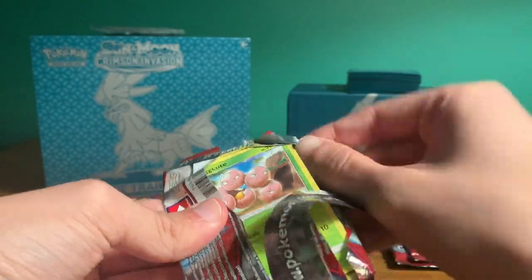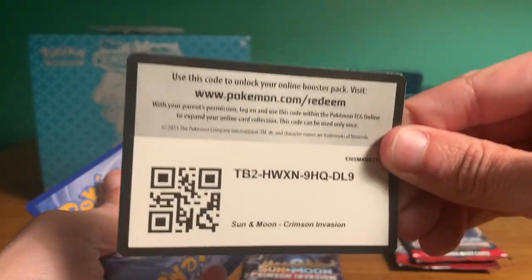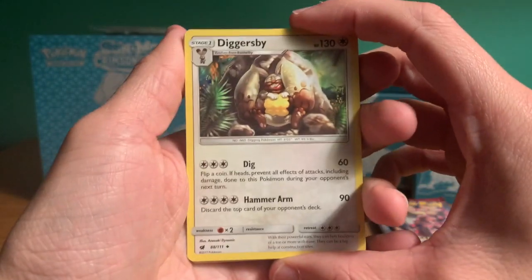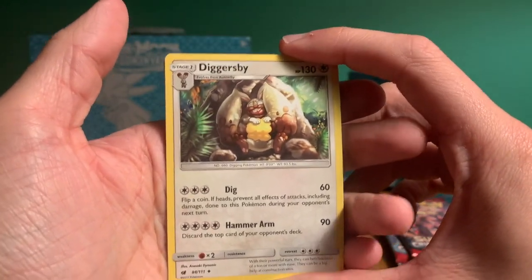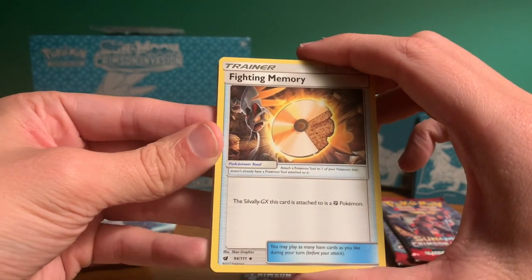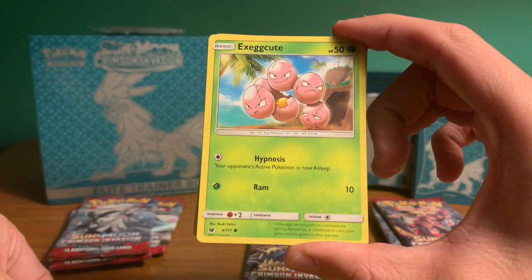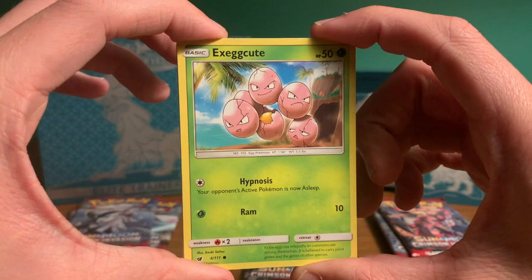Here's a code — another code if you'd like it. Our very first card is a Diggersby, an Evolution card, which is cool. I don't recognize him as much — I'm more of an old Pokemon player. Next is a Fighting Memory, a Trainer card, which looks very awesome. Another Trainer card: the Dashing Pouch. And an old school card — I definitely know Exeggcute, a Gen 1 guy. Awesome card right there.